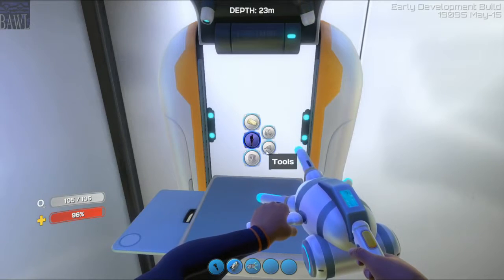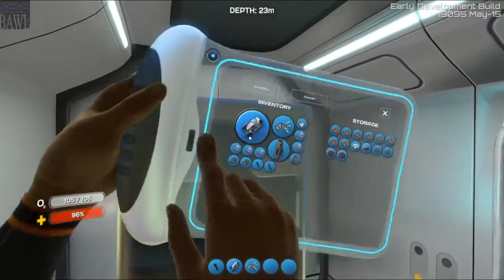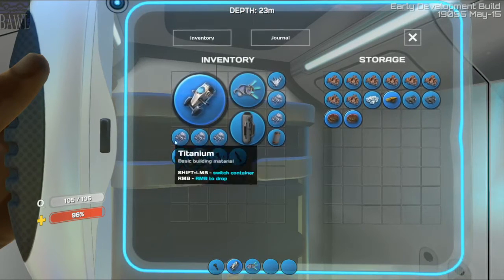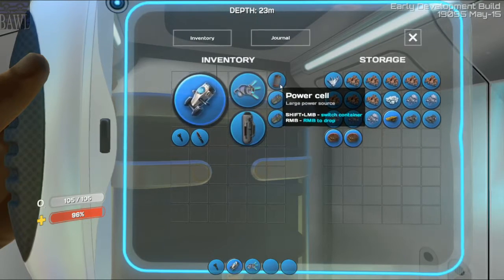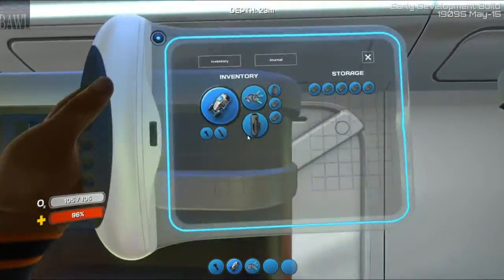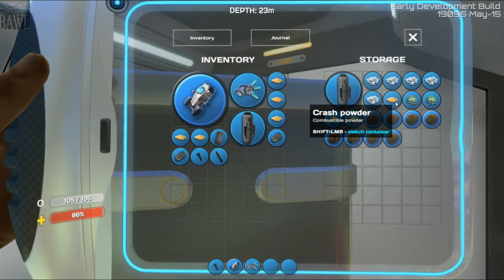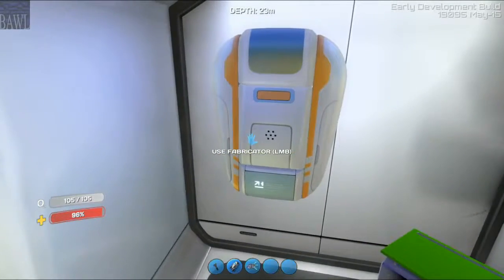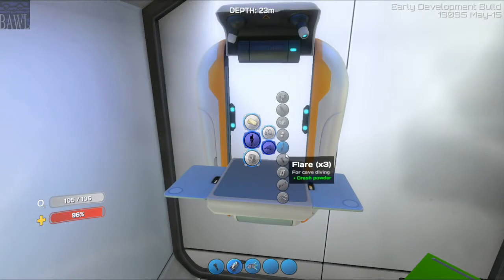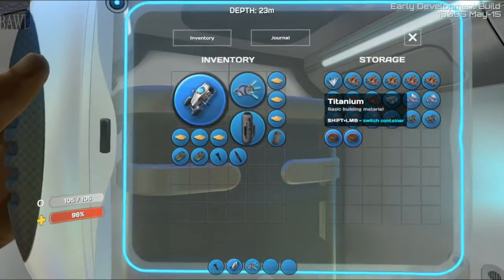First things first, let's work on this. I think I have some crash powder, actually. What all do I need to make the welder? Titanium and magnesium. Magnesium requires three salts. I have that. Let's go ahead and take some crash powder, some creepvine pieces, salt and coral chunks. Let's get some titanium — I just dropped some because I'm a derp.